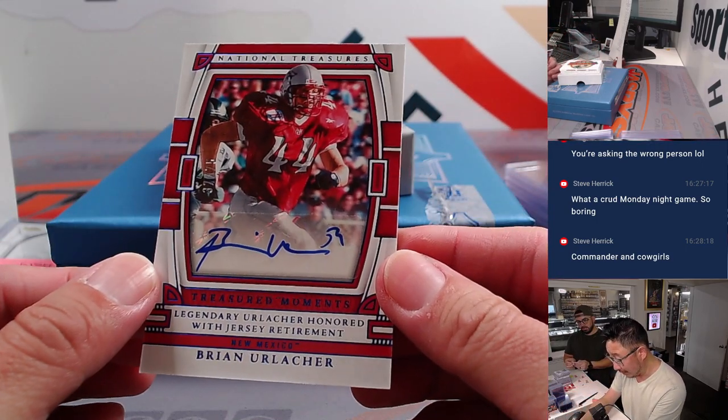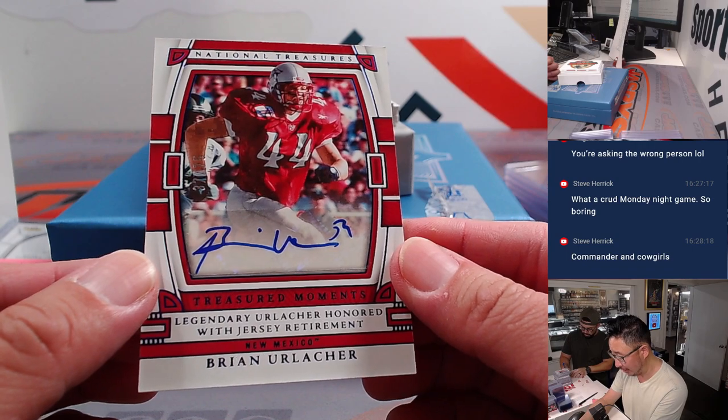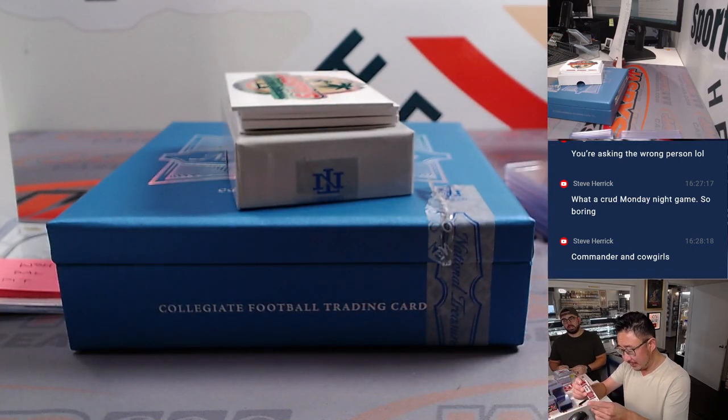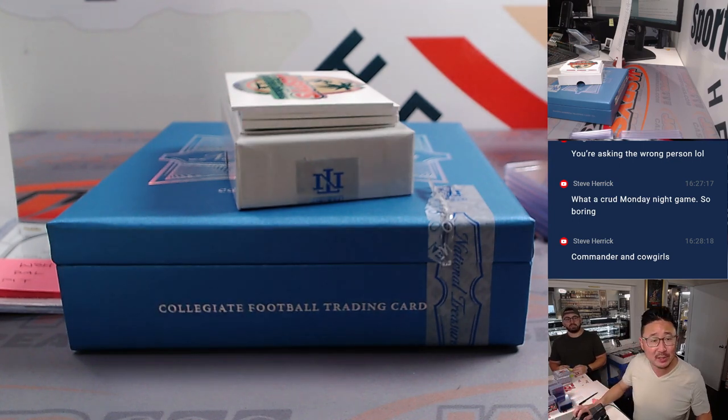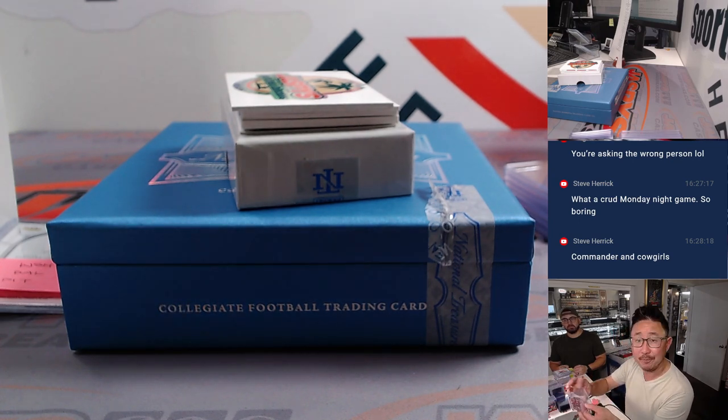We've got a Brian Urlacher, 37 out of 75 — Treasured Moments, legendary Urlacher honored with jersey retirement. He was a lifelong Bear — linebacker for 13 seasons, spent them all with the Chicago Bears, retired in 2012. Great resume. That's going to go to Aaron with Chicago.